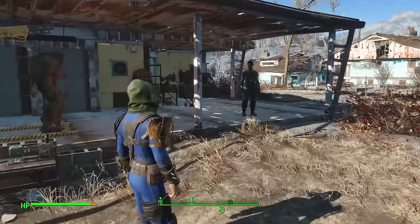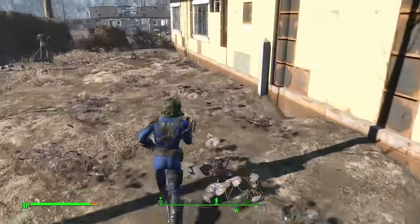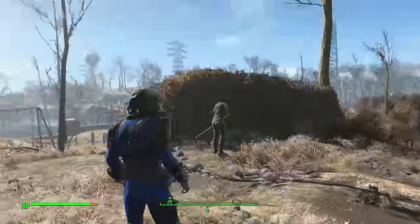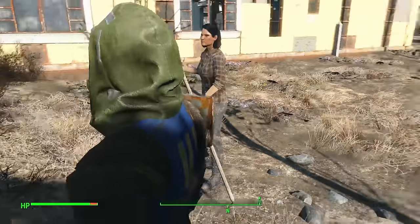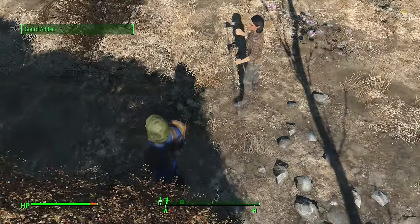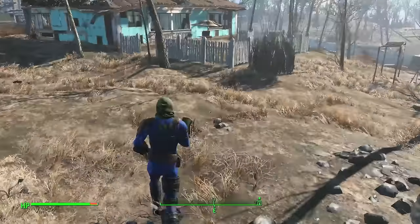When you first get control of this settlement, there will be a couple watermelon and gourd things planted behind this building, and what you want to do right away is harvest them. These are some extra ones I've planted. If they have not already been collected by Marcy here, who's automatically assigned to harvest this area, you can pick up items and then plant them eventually.